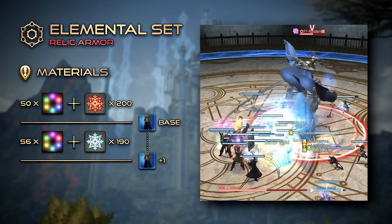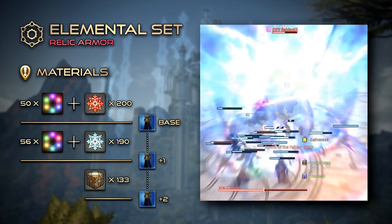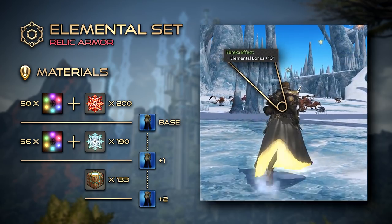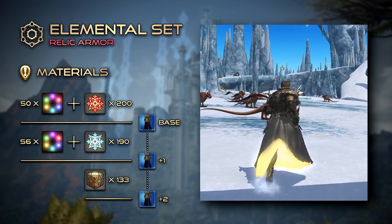And lastly, it's possible to further enhance the Elemental Armor to plus 2 by collecting Eurekaan Fragments found in the Baldessian Arsenal. Other than gaining Elemental Bonuses, the set remains identical to plus 1, but should you see yourself spending more time in Eureka, you will find this investment to be very much worth the price.